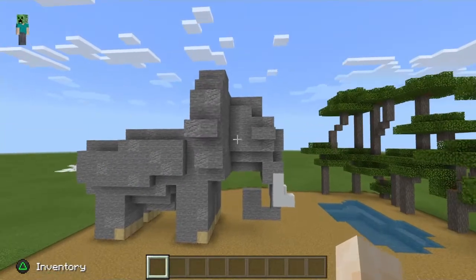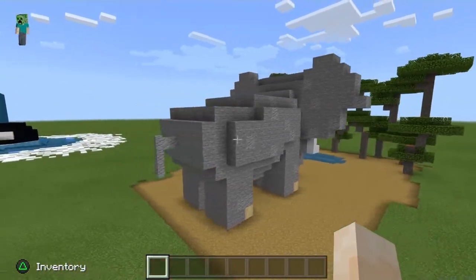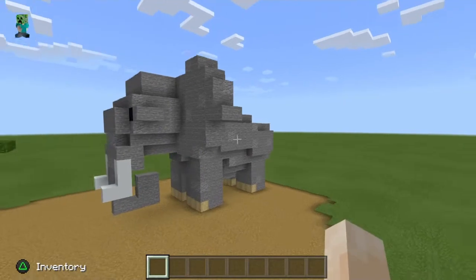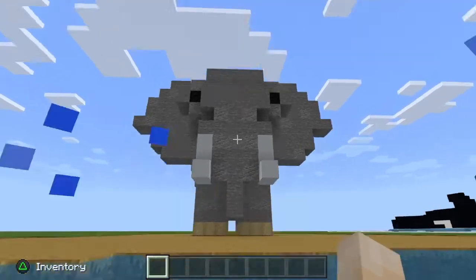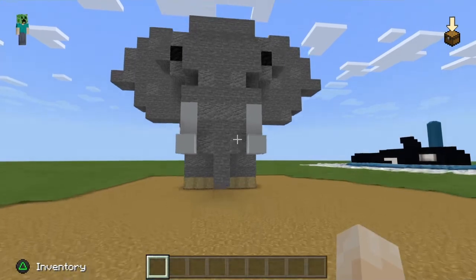Let's do a quick fly-around of the elephant. Here you got the side, you got the back, his butt with the little tail, this side, and then his face, ears, trunk, tusks. I really love how this looks from this point of view. He looks badass, I'm not going to lie.